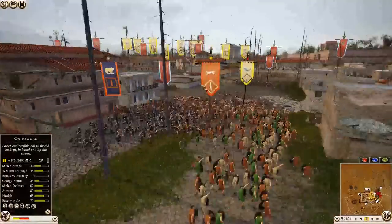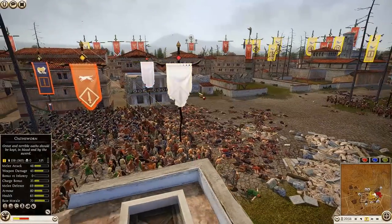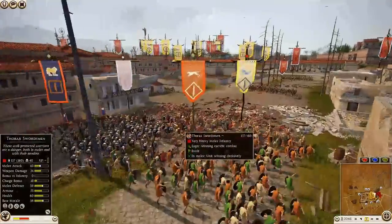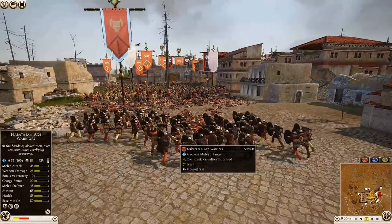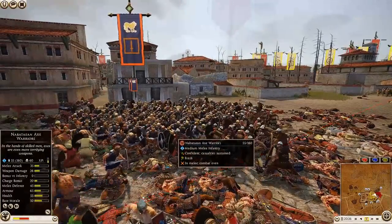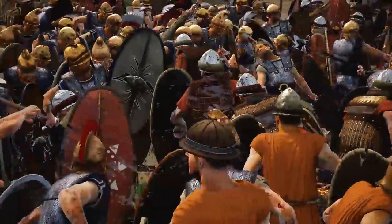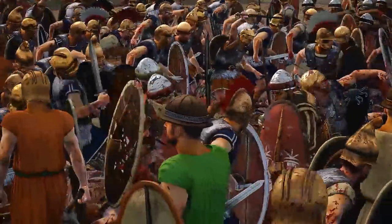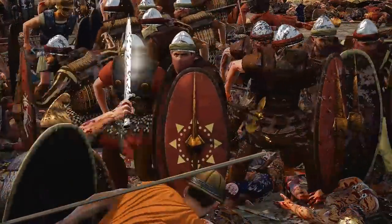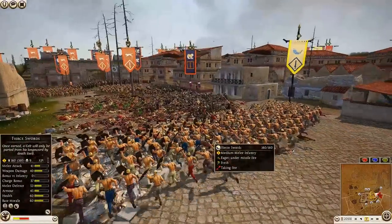Back inside, Epirus has pushed forward with Illyrian Levies — 36 kills for them. Fierce Swords at 123 kills. The archer power is just taking over — Cretan Archers firing again, 121 kills. Yet another defender line is shattering and breaking down. Nabatean Axe Warriors that routed are now coming back to fight, charging into some Thorax Swordsmen — that is not going to go their way.